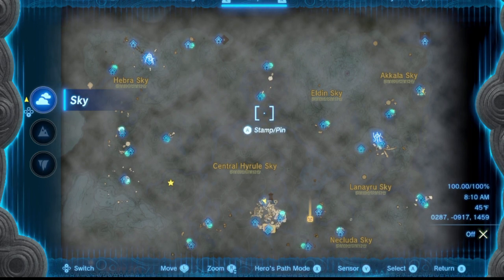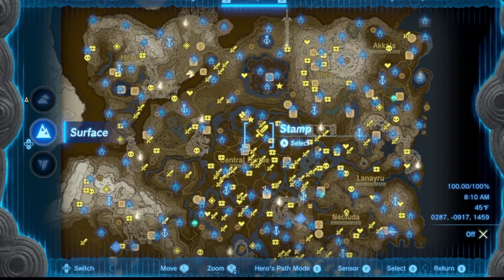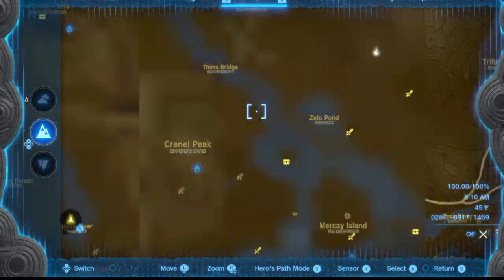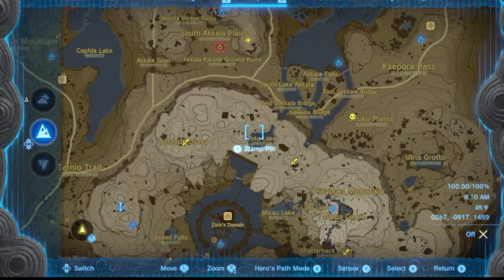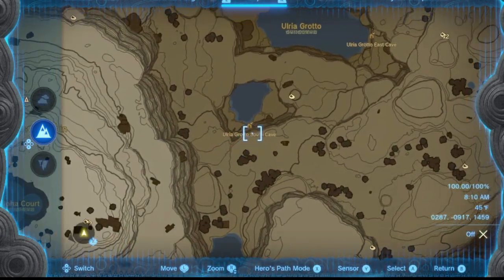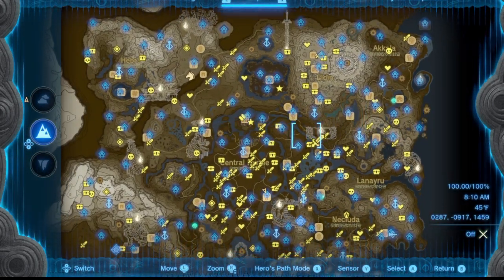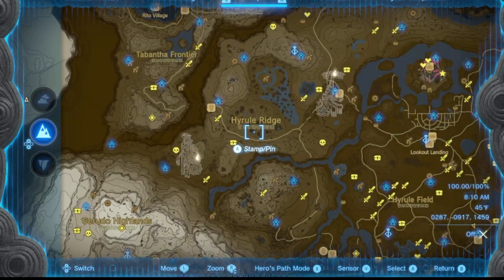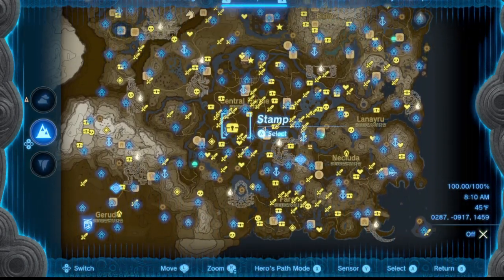We'll start with the honorable mentions, and it's not going to be like random bridges that you probably never crossed or anything like that. Because if you're trying to 100% this game and you're moving through every single location, chances are you're going to eventually come to small cave entrances and all. I'm not going to go through random locations like that because we're all going to have a random variable at the end of the day. So let's get into the number one missable location.